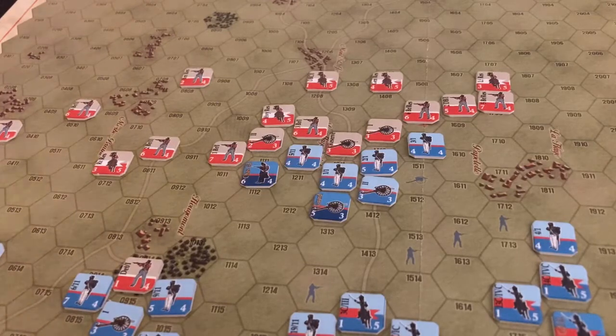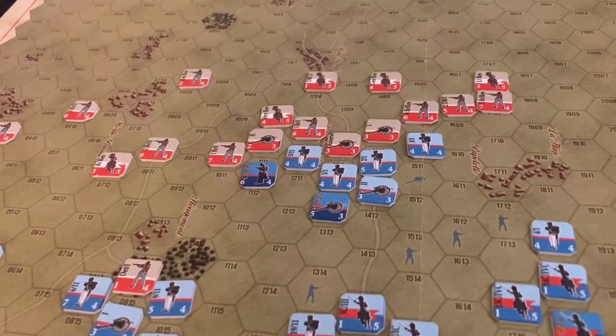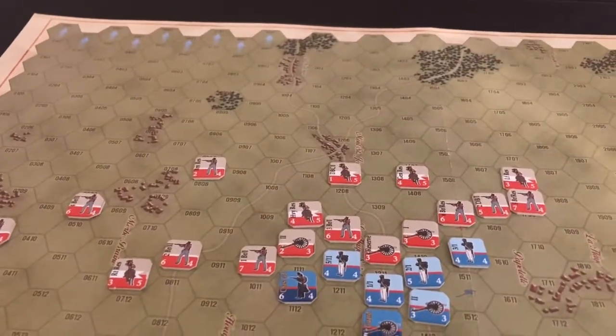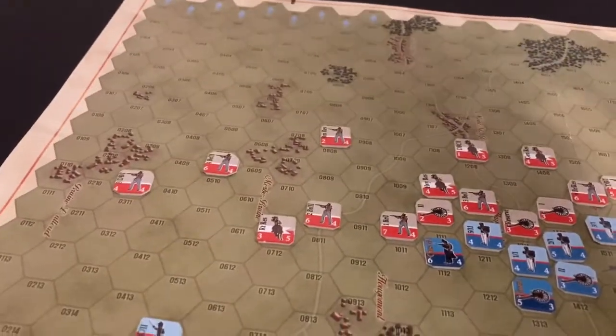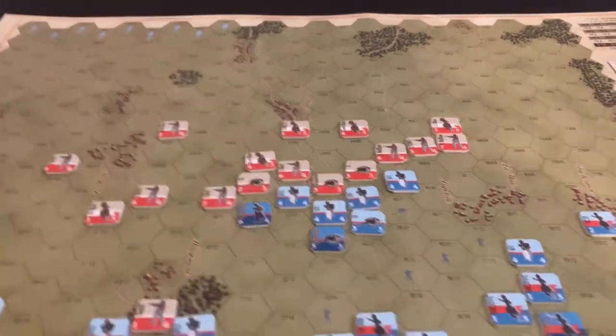Victory conditions include a little bit of record keeping. The allies and the Prussians need to inflict a certain number of losses on the French for their morale to break, and vice versa. There's an additional victory condition for the French: they have to exit so many units from the northwest corner. So essentially they have to smash the British line, hold off the encroaching Prussians, and have enough units escape off the northwest.